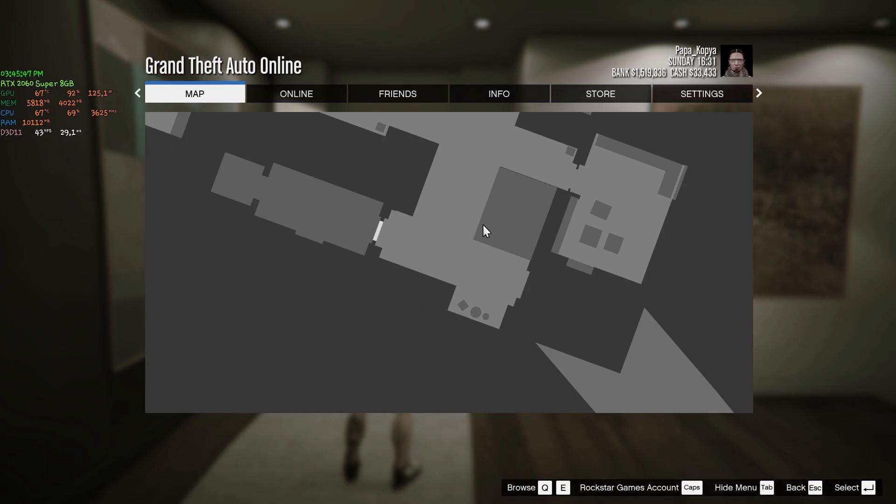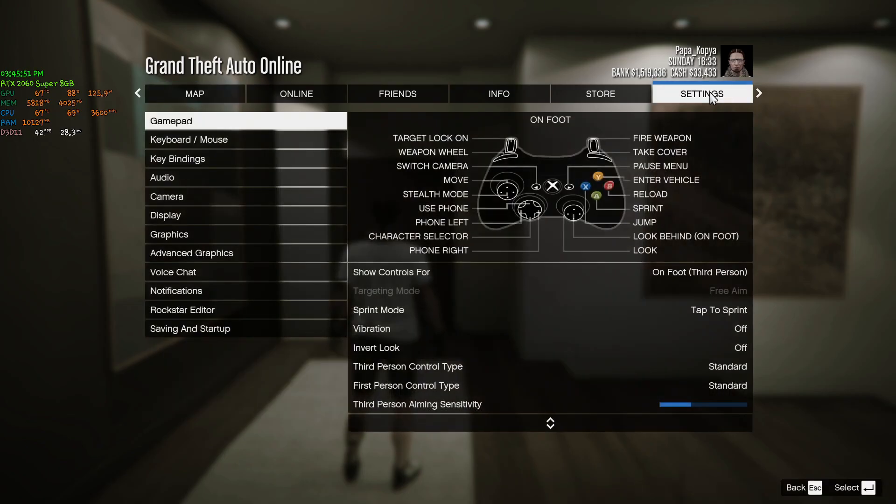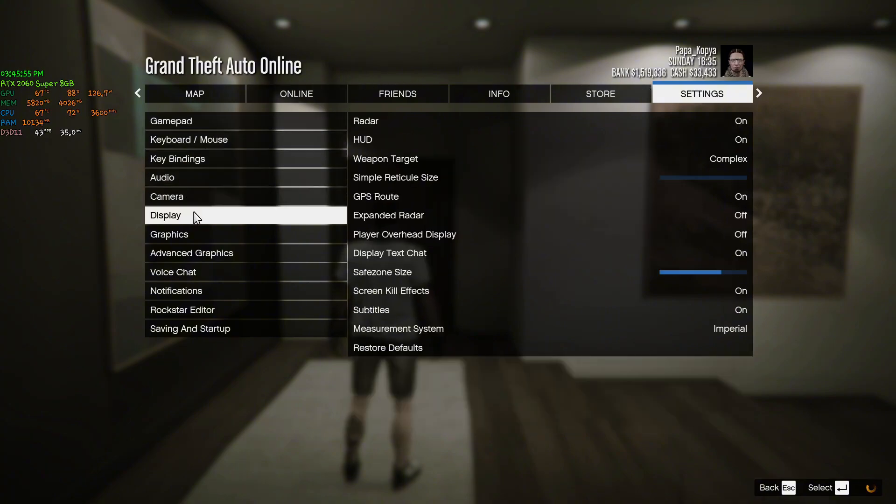Once you're here, go ahead and go to Settings. This will work on story mode as well. Now go to the Display tab. As you can see, there's a setting called Radar — go ahead and turn this on if it's not showing on your end.